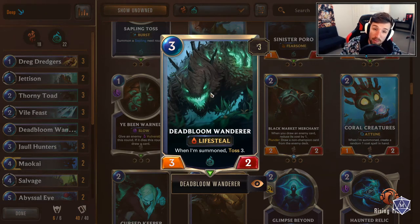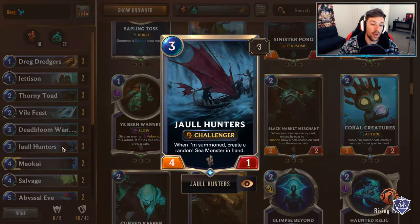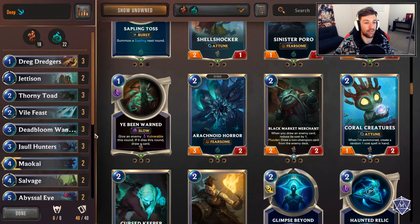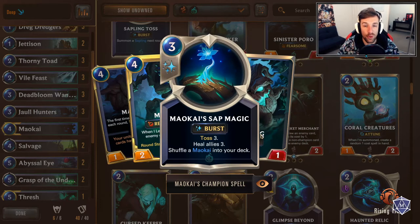Dead Blue Wanderer, three of — this card's insane, one of the most powerhouse cards for toss in general. Three mana 3/2, life still helps out a lot for the control deck in early game; three attack is relevant for blocking and to fear some units as well. Joel Hunters is a three of to help out against midrange. When summoned, it creates a random sea monster in hand. So this card just fits, it makes a lot of sense. In a midrange-heavy meta, cards like this help out a lot because we haven't got the best removal of those kind of threats — hence now we're running double Vengeance. Maokai as a two of; you get one to play for tempo and one to guarantee the late game.